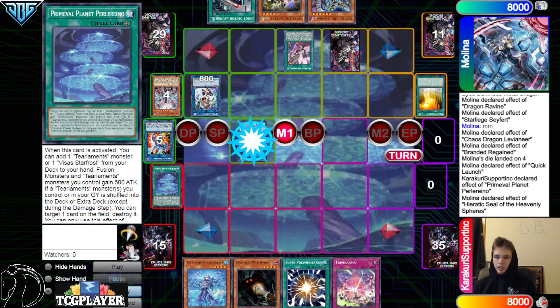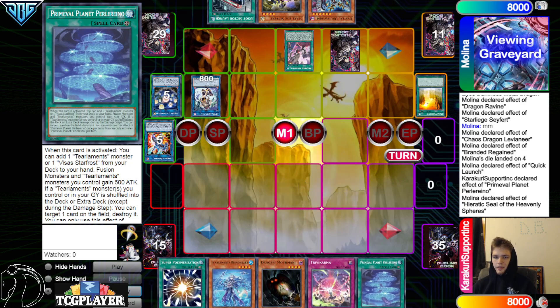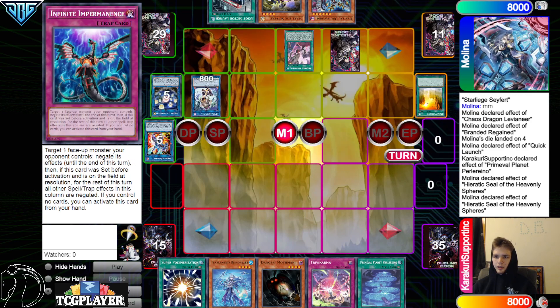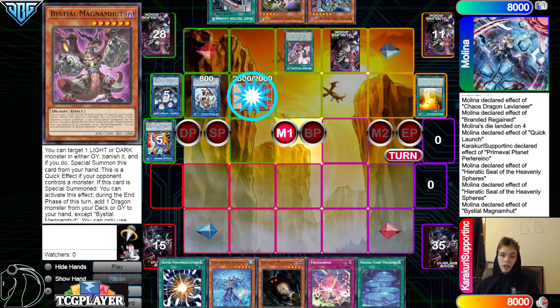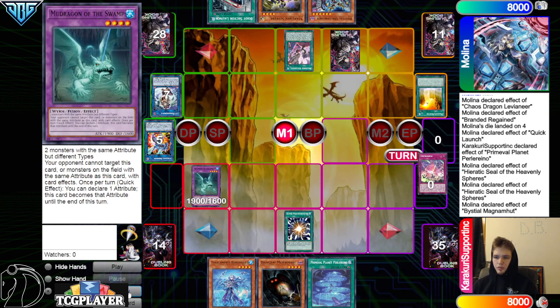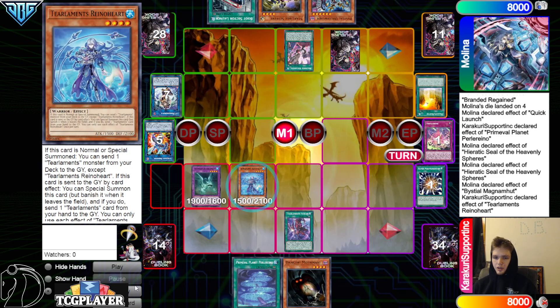They search Drus and pass. They draw Super Poly, then go main phase — activate Planet, chain Seal, tribute to bounce Planet back to hand, then Seal effect summons from deck. They definitely just summon Magma since there's none in graveyard. Magma effect searches during end phase. They go Super Poly here, discard Trivia Karma, use those to make Mud Dragon. Trivia Karma effect banishes to search Tear Limit. Activate Scream, normal summon Rhino.